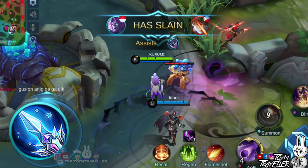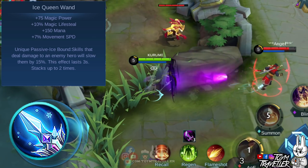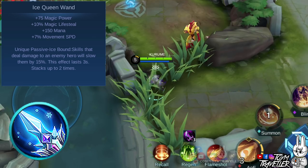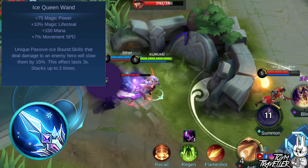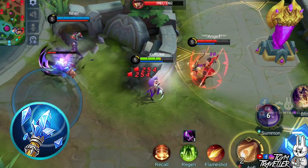You can consider buying Ice Queen Wand. This item gives additional magic power, magical life steal, mana, and movement speed. Its unique passive lets you slow down an enemy when your skill hits them. The slowing effect lasts for a few seconds and stacks up to 2 times. You might also want to consider Fleeting Time, which grants additional magic power and cooldown reduction. Its unique passive grants your ultimate skill cooldown to be instantly reduced by a certain percentage after an elimination or assist.